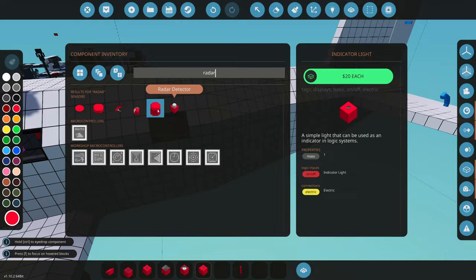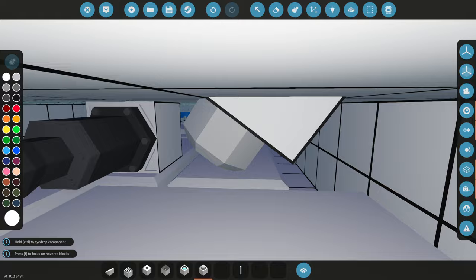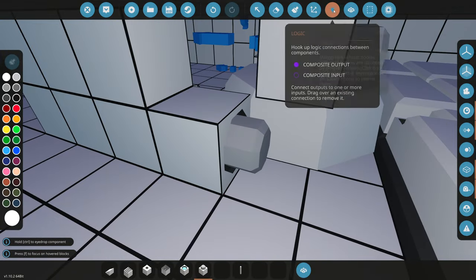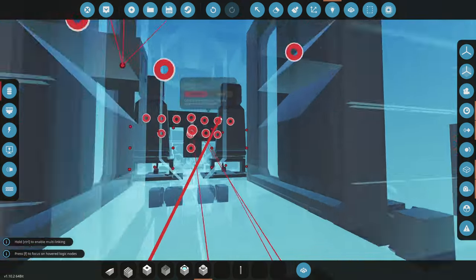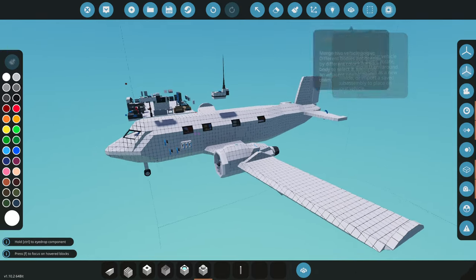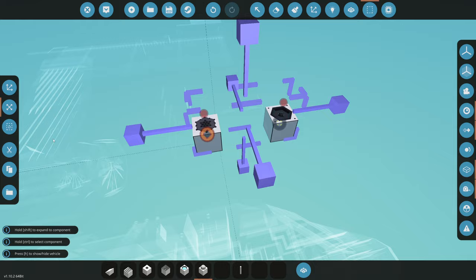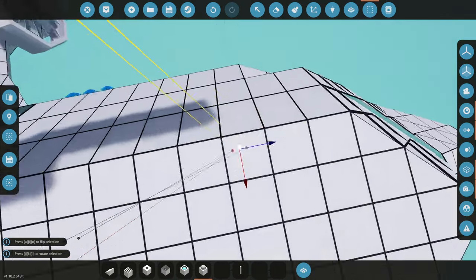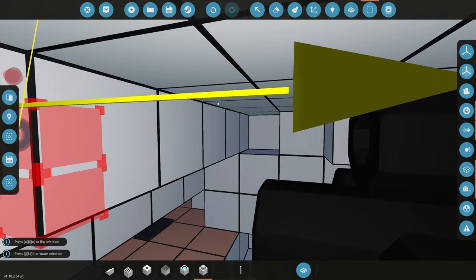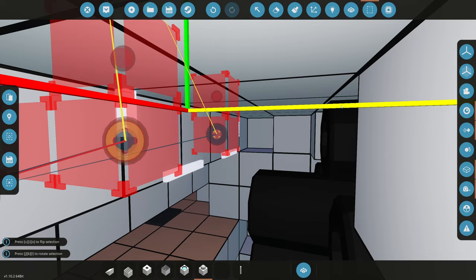Stormworks does have radar detectors in the game - this will detect if you are actually being detected by a radar. That's super useful if you have auto chaff and want to try dodging it. There's not really a whole lot we can do in a private jet defensively - maybe we could add some countermeasures, someone did say add some flares. We also can't forget the actual radio - we need to grab the speakers and microphone we'll use to communicate and put these directly behind the dashboard.